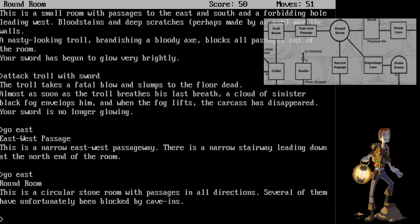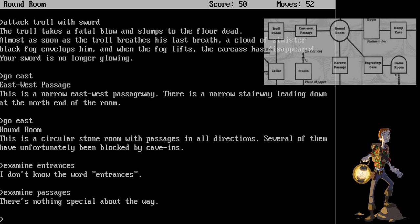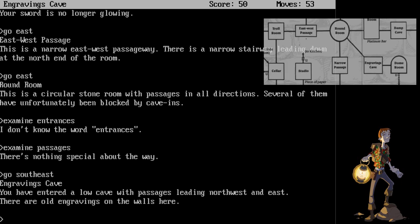Several of them have unfortunately been blocked by cave-ins. Let's see if we can examine passages. That's where the map in the manual comes in handy. We are going to go south-east. An engravings cave. You have entered a low cave with passages leading northwest and east. There are old engravings on the wall here. Examine engravings.